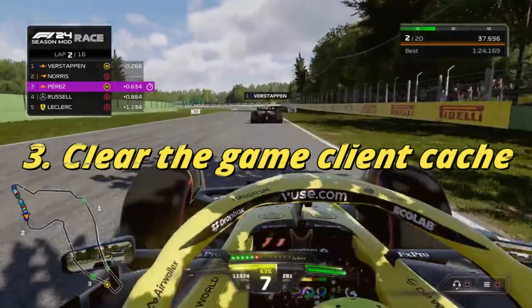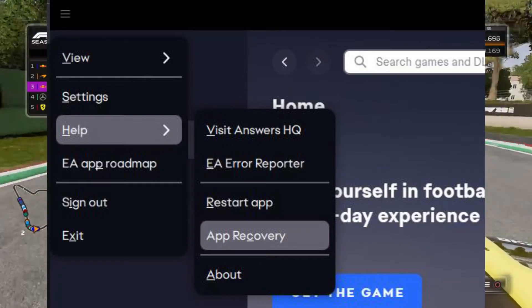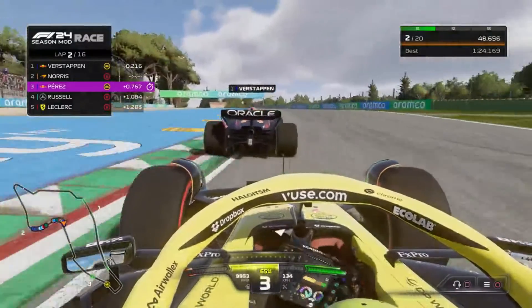Method 3: Clear the game client cache. For EA app users, navigate to Help and select App Recovery, then click Clear Cache and follow the prompts. For Steam users, go to Settings, then Downloads, and click Clear Download Cache.